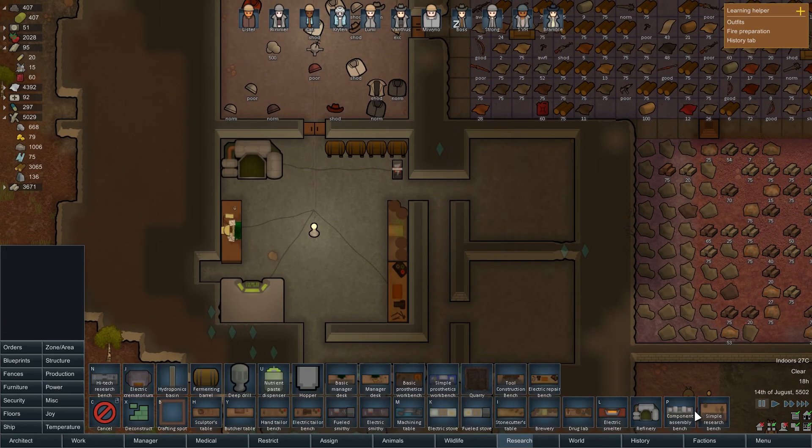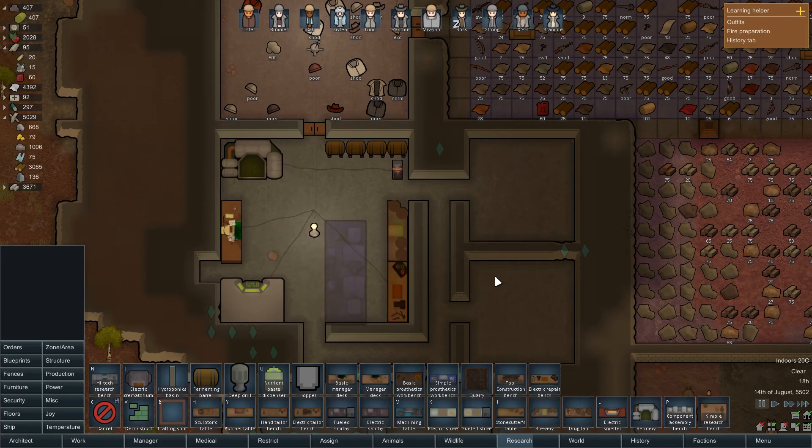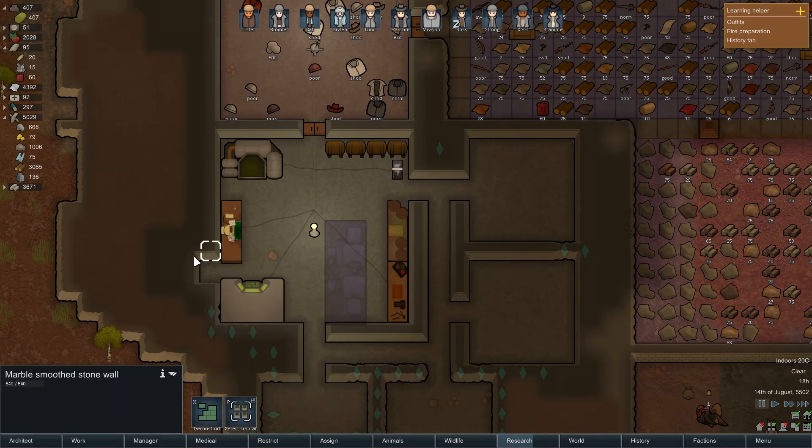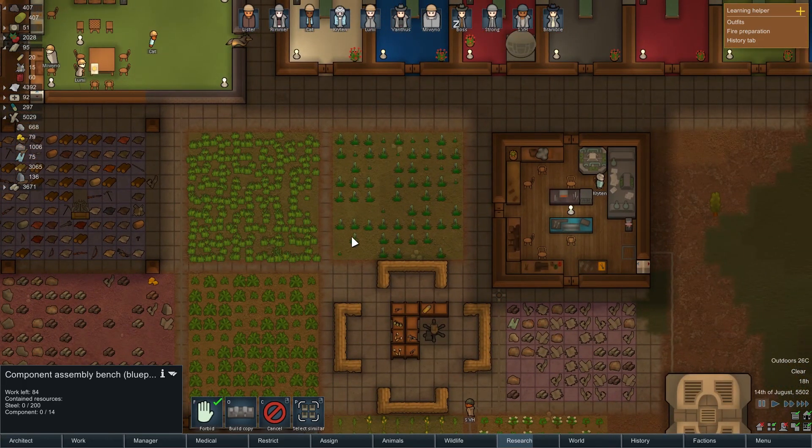Speaking of components, we managed to finish researching the component assembly bench. I'm going to build this — I think this is one of the benches I can actually reinstall thanks to the mod. So we'll plonk it down here for now, but later when we have a proper metallurgy workshop set up, we'll do it there.